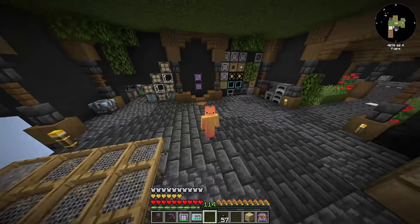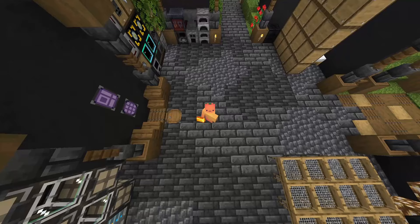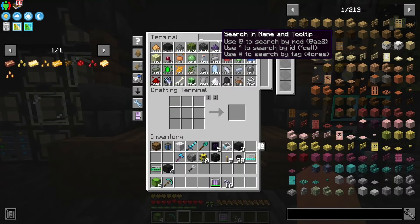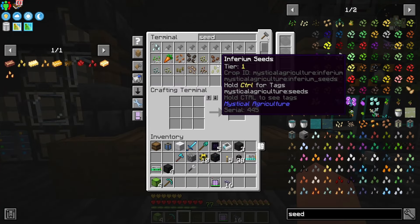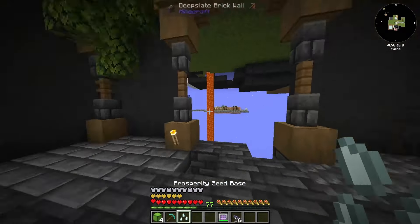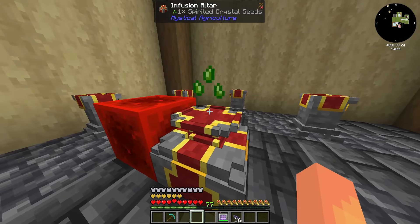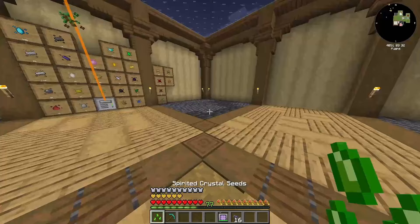Hello and welcome back to All the Mods 9 to the Sky. Today we're going to be working on getting this guy right here - let's pick up where we left off. Finally got all four spirited items, so we can make seeds out of these and then we just have one more tier of seed to grab before we are finished with power.